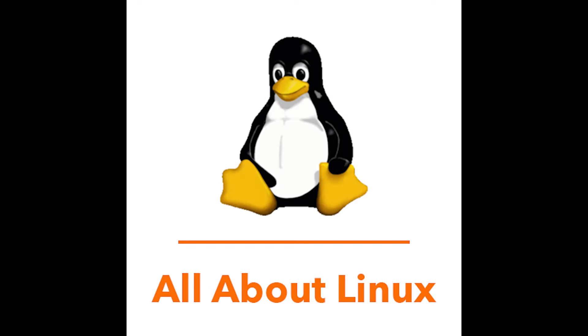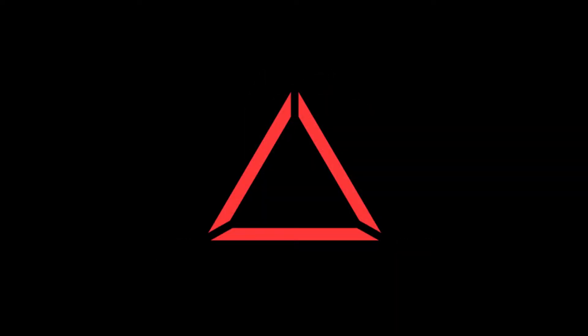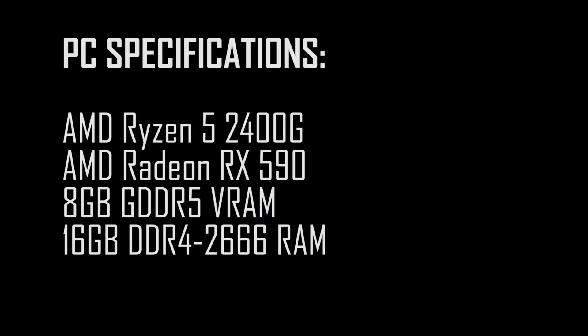Today I will be testing and comparing the CPU, GPU, and RAM performance of 2 distros which claim to be made for gaming: Sparky Linux 2021.03 GameOver Edition and Droger OS 7.5.1. Both distros are running the lightweight XFCE desktop. My test PC is sporting an AMD Ryzen 5 2400G CPU, an AMD Radeon RX 590 with 8GB of GDDR5 VRAM, and 16GB of DDR4 2686MHz RAM. Without further ado, let's see how they stack up against each other.